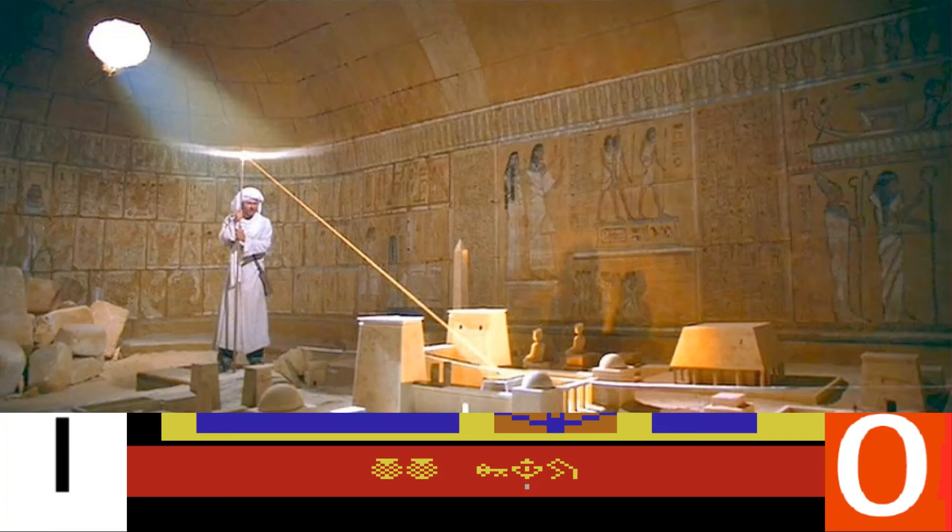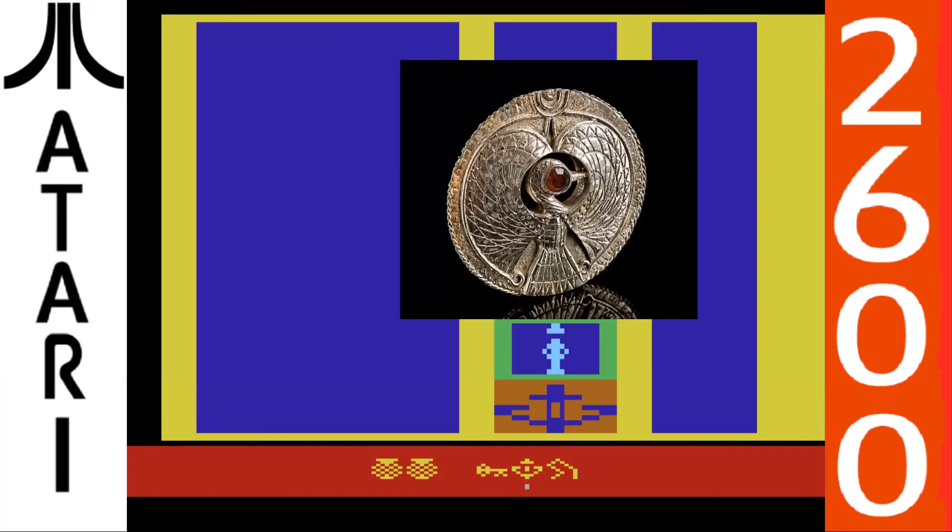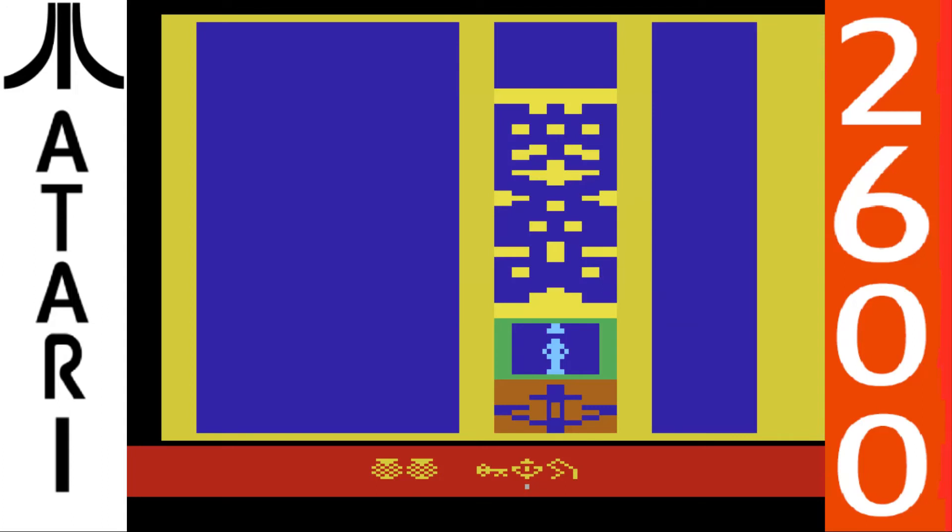Yeah, this is the map room. And this thing is supposed to be a medallion — it's actually supposed to be the bird that's on the medallion from the movie. When the sun comes in through a certain hole or something in the place and shines off the medallion, it will light up where the Ark of the Covenant is supposed to be. So we just have to wait here until the sun gets into the area. Because it's supposed to be like 12 noon — that's what the timepiece or clock is for.